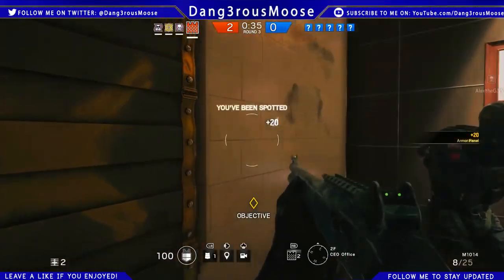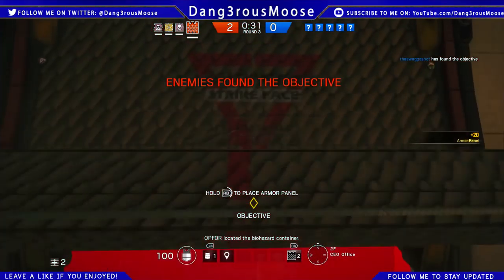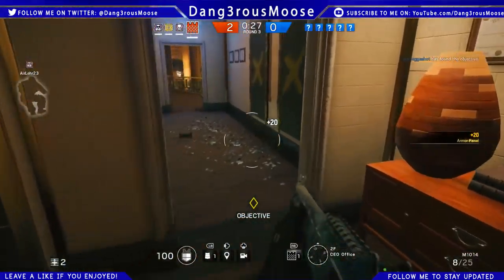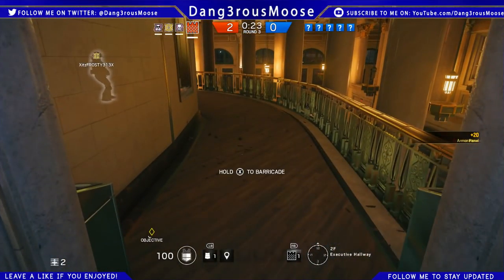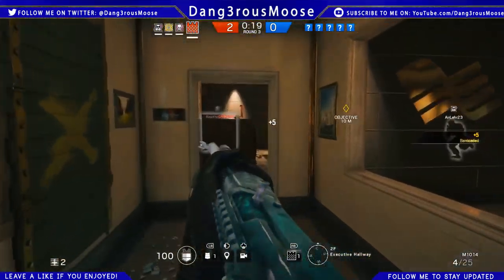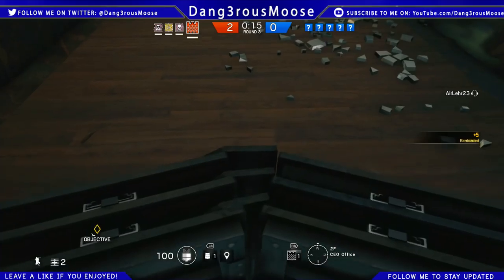That also includes doors on — I believe it's the organ map, the one with the big bell tower that everyone shoots out of. When you're inside the dining hall beside the kitchen in that tucked away area, there's a door that leads outside. Obviously you can bulletproof doors like that if it leads to the outside. His armor panels are quote-unquote bulletproof, and that makes it really good for stopping people from shooting in through windows.